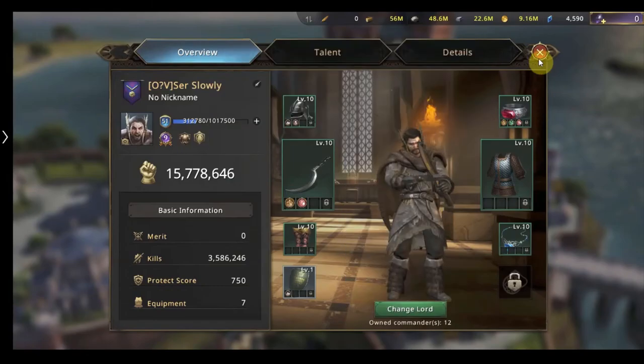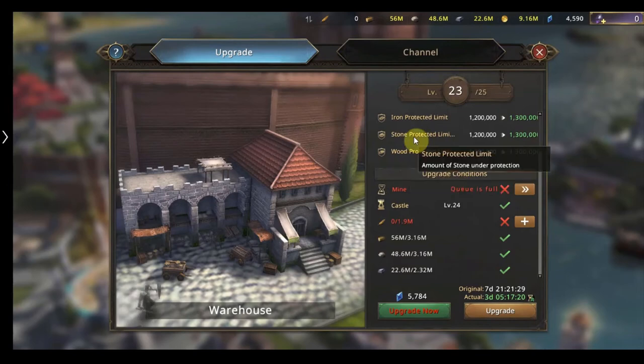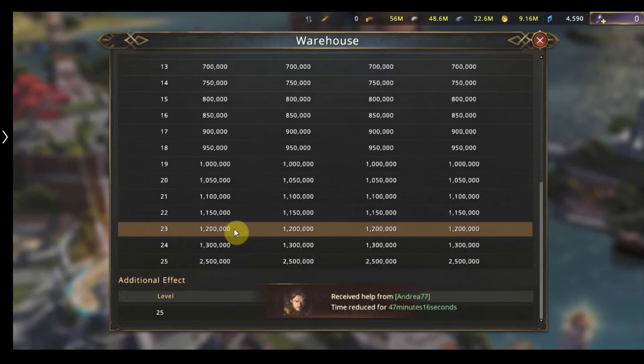The next building is the warehouse. We need to keep this updated because it gives you a protection limit on how many resources it will protect, so you can have resources on your account while being attacked and lose nothing. If we click the question mark you can see the levels — it increases grain, iron, stone, and wood limits. At level 25 it only protects 250 of everything else, but it also starts to protect gold dragons.